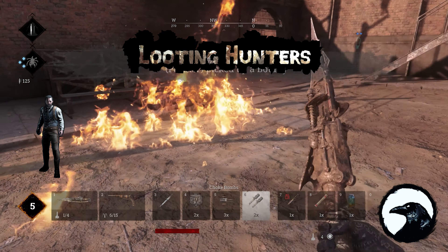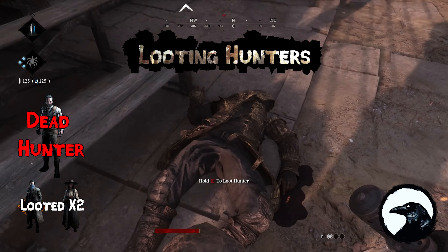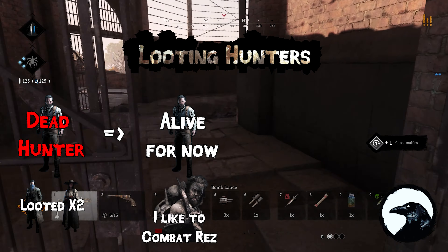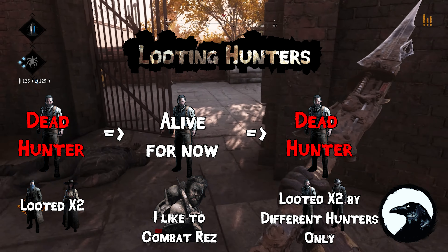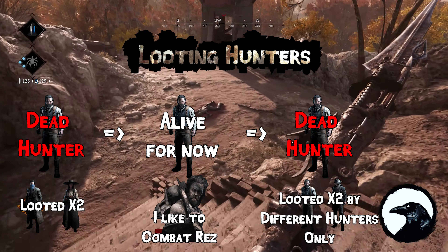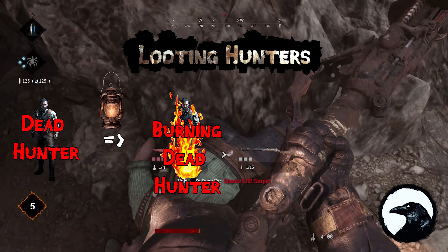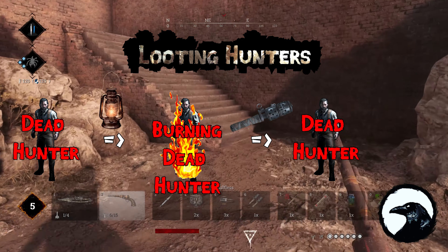There's also another condition: if that hunter is killed and looted by two people, he can no longer be looted. But if his teammate rezzes him and he dies again, he can be looted again two more times. There is a way around this though — a little trick. What you can do is burn the body that has been downed and then put them out with a choke, and then you can loot him again.